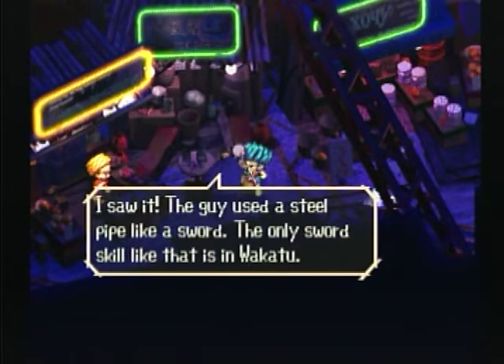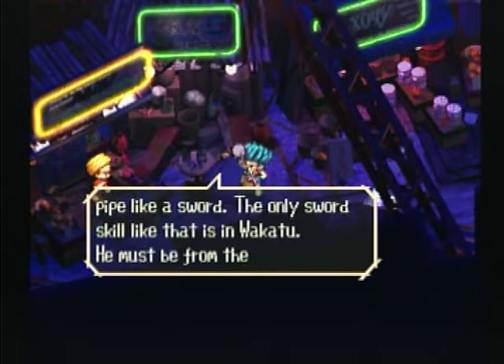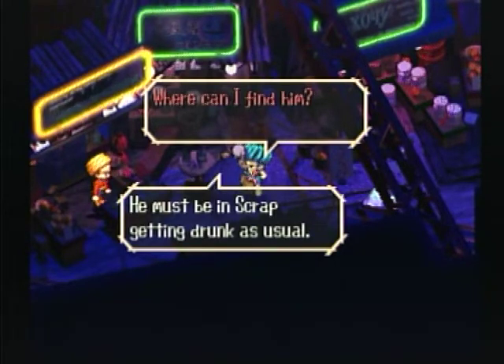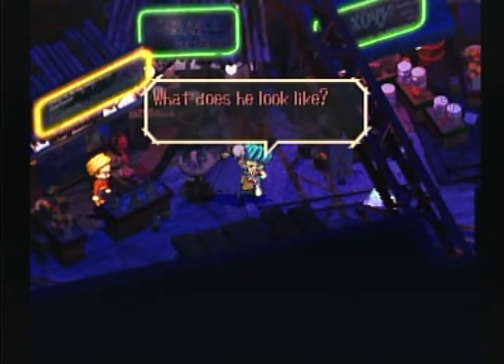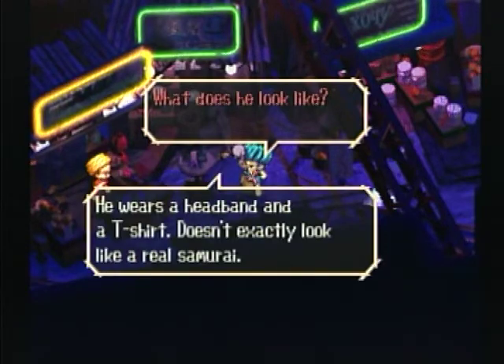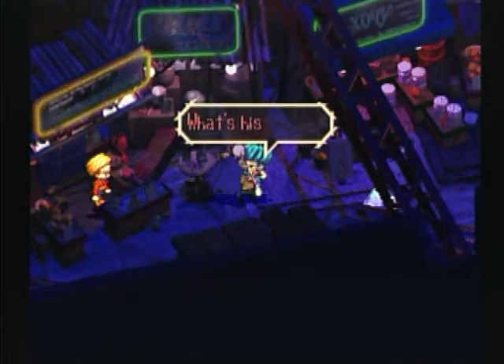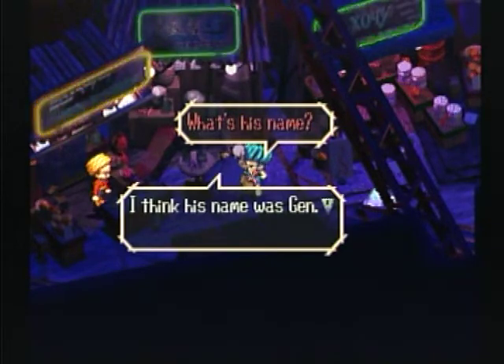Once again we are not in Scrap — I had to take another detour. Before you go into Scrap, you want to talk to the skeleton right here. Because, remember, he talks about a guy who used a steel pipe like a sword, and the only sword to do with a skill like that is in Wakatu, so he actually gives you a hint. Now, because you've initiated the card quest, you ask where can you find him, and he says he must be in Scrap, getting drunk as usual. And what does he look like? Headband and a t-shirt — I think we've seen someone like that before. So now we can finally go to Scrap, looking for a guy named Jen.